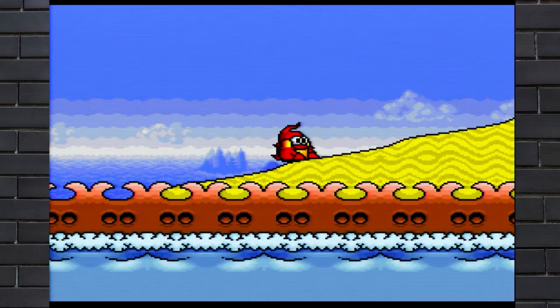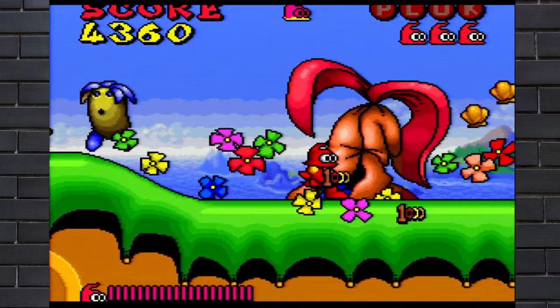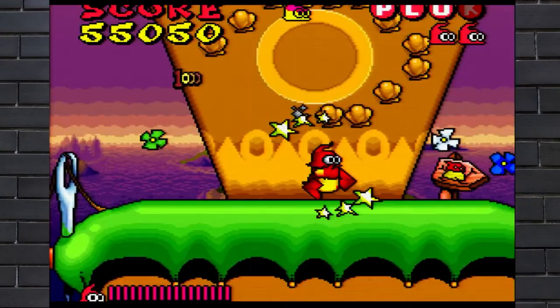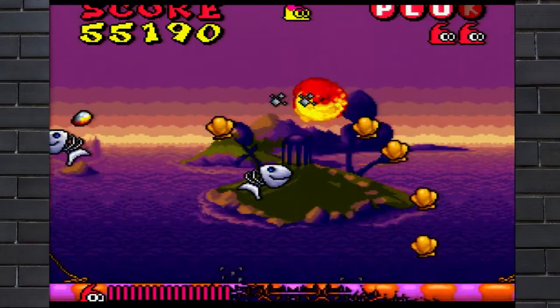Apart from moving left and right, Plock can slide down a hill by holding down. He can also walk while crouching. Plock's main form of attack is that he launches his hands and feet. If he launches all four of his limbs, he kind of hops around on his head, which can be very tricky to control. Plock has a main jump as well as a spin jump that allows him to jump higher than he normally would.